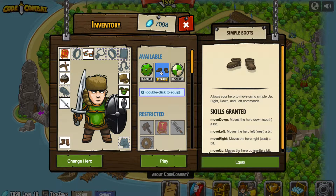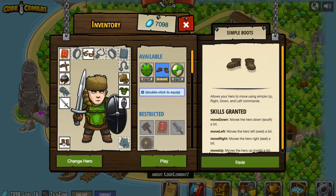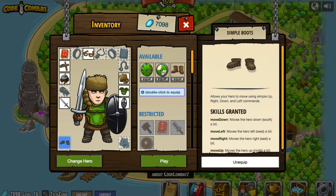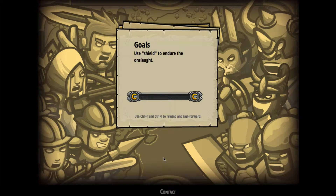I've also got some shoes here. It looks like these are new skills granted — this is just movement. What I've got right now allows for the use of moveXY to a certain position, so these shoes may actually be necessary for what we're doing. They make use of move down, move left, move right, and move up as opposed to moveXY. So let's go ahead and press play, and if we made a mistake we can always go back and re-equip.